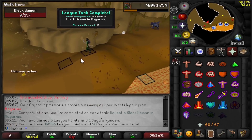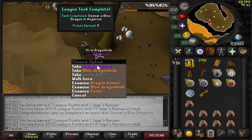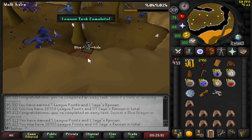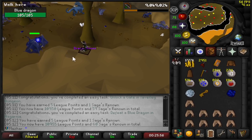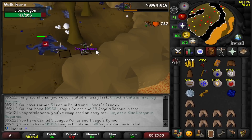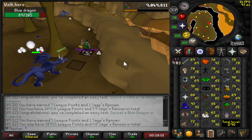There should be a task — Kill a Black Demon in Ascarnia. Kill a Blue Dragon in Ascarnia: 5 more points. I'm probably going to stay here and get 6 Dragonhide so I can make a full Dragonhide set, because it's a task to wear one. There's also one for red and one for black, and since I have high Crafting I can make all of those.